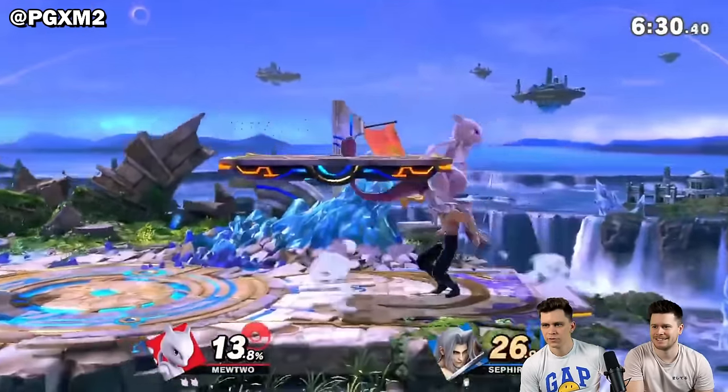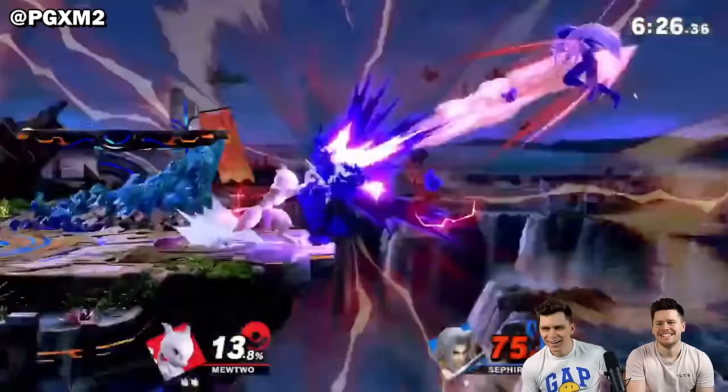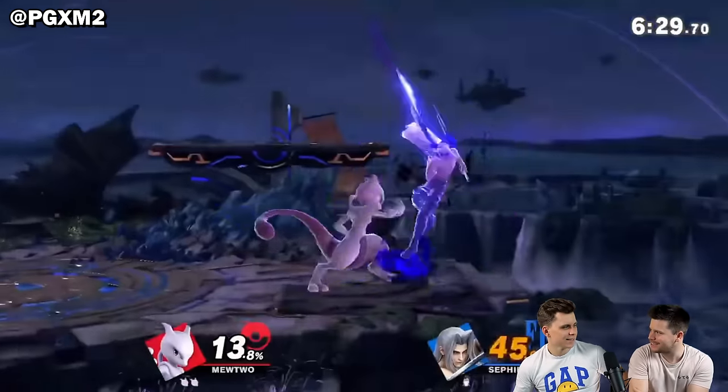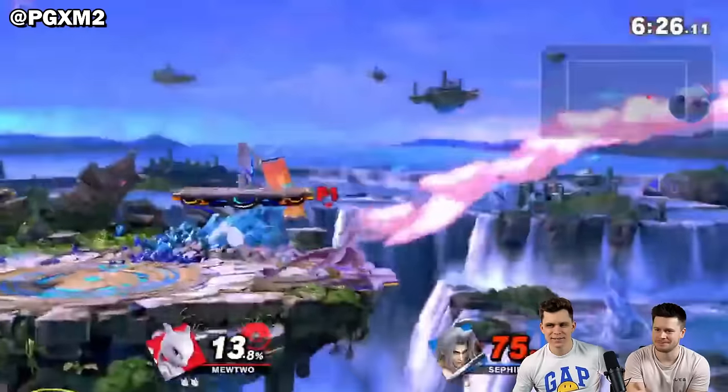Oh my god, that's a thing, right? But up air? First raw, then forward air, then a sour spot up air, then a neutral, then a shadow ball — perfectly charged. There are so many methods to get that footstool down. That's crazy, man.